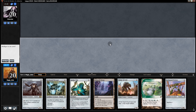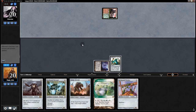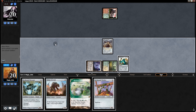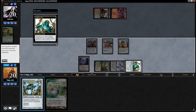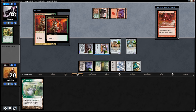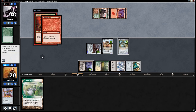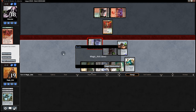On to the next match. Opening hand is pretty good — Aether Vial — we'll keep. Start with the Vial, pass. Stomping Ground suggests Naya Zoo or similar. We go Overseer — may or may not get killed. Vial in Worker, then Servant, Ravager, turn Inkmoth into a creature, and swing for two. They go to 18. Untap and do it again — that's pretty good value.